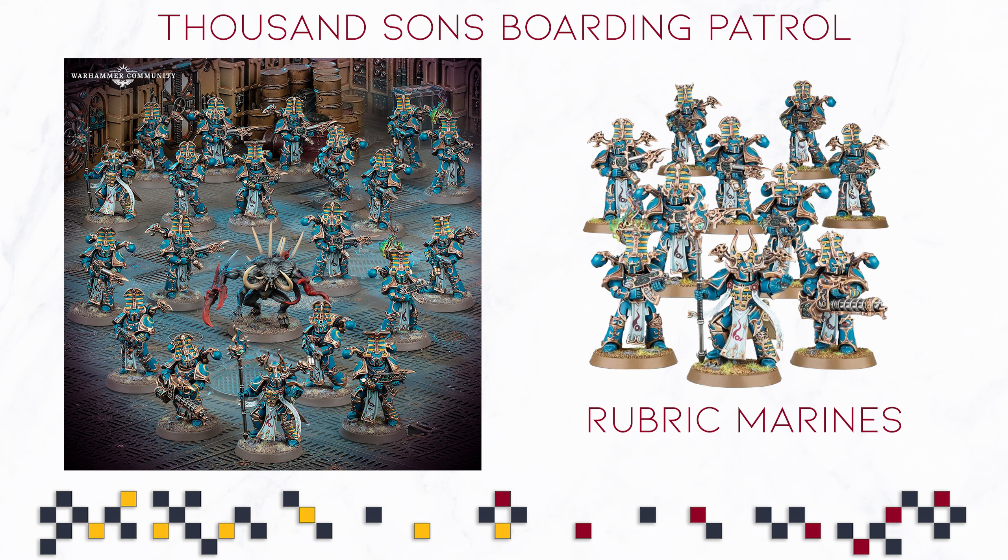What I'm missing is a little bit of variety. Usually GW likes to throw in Tzaangors — I'm very happy they did not decide to do that, because that makes mixing this box and the Combat Patrol box a little bit more viable. But maybe an Ahriman in there would have been a cool thing to have. That said, 20 Rubric Marines are super flexible. They have a Psyker in there, and they have really good ranged weapons.